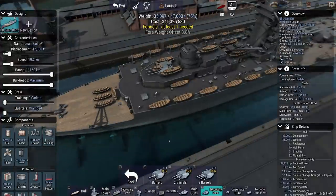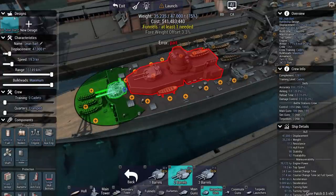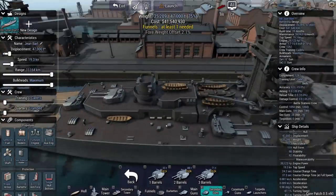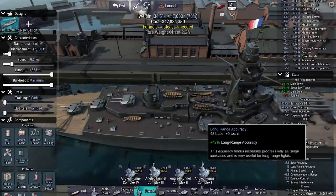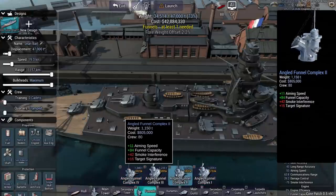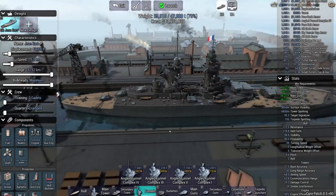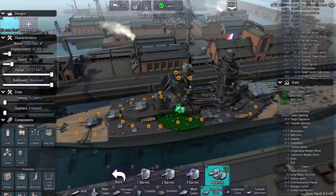Mind you, it's a battlecruiser, so the secondary armament is mostly going to be there for effect — it's not going to do much. But ships look really weird to me if they don't have any secondary weapons, and sometimes they can be useful. We have 75 smoke to play with, which is a really annoying amount. I'm going to go double funnel if the game lets me. It doesn't, so I'll go for the single. And secondary guns — get those quad 2-inch guns in.